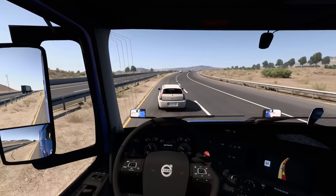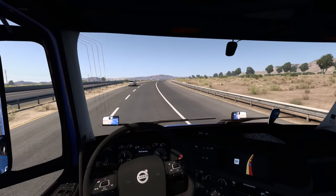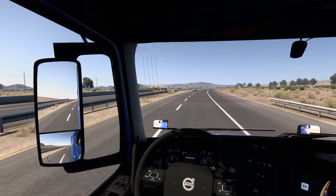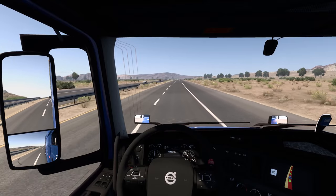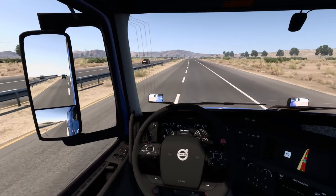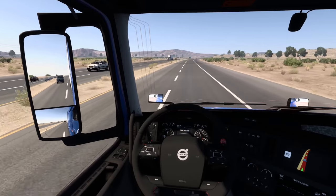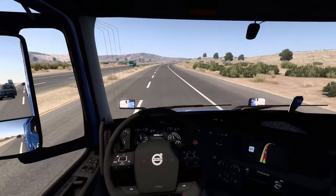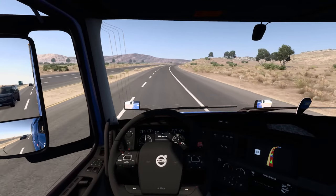SCS really needs to fix the way they handle accident scenes — they really need to stop making AI slam on their brakes. Typically people would move over once the accident sign is shown, not just slam on their brakes. Going 65 miles an hour, I can't just stop on a dime like that. Hey SCS, y'all really need to fix that.